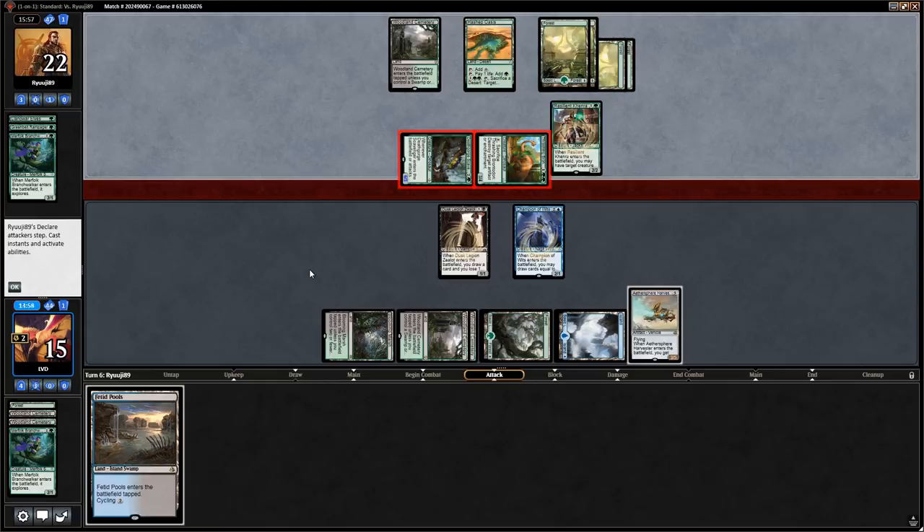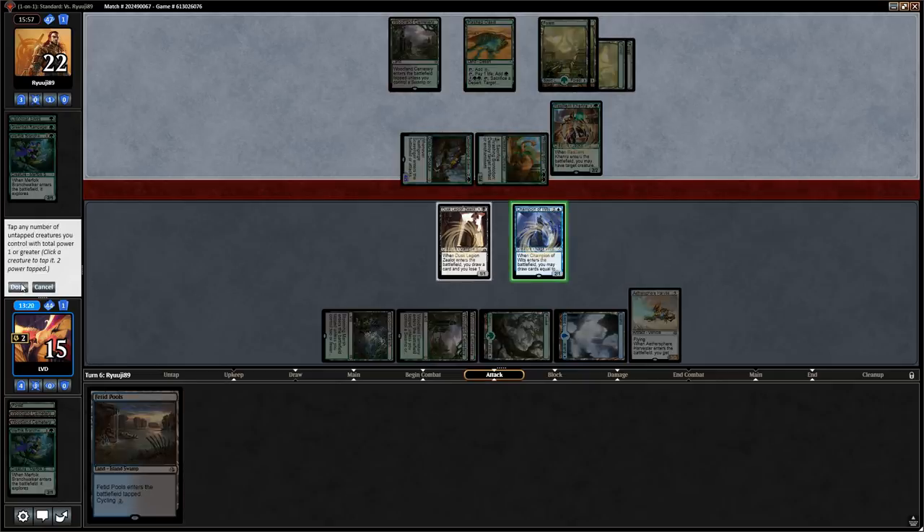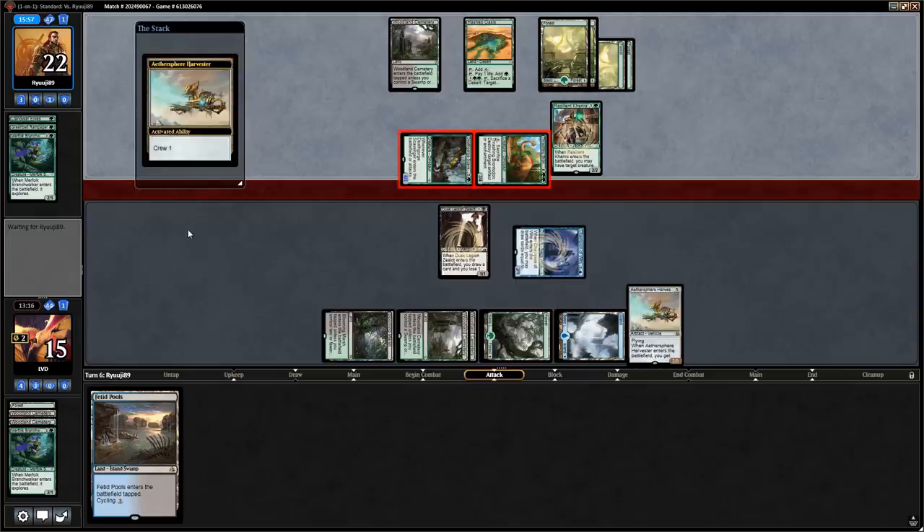If we block Champion of Wits plus Harvester we still don't kill the Brontodon. Triple blocking doesn't work since we have to crew the Harvester. Scavenger is a 6/5 — we could just chump block it for a turn. Our play is to crew the Harvester with Champion of Wits, chump the Scavenger with Zealot, and block Brontodon with Harvester. It won't kill Brontodon but if they use Blossoming Defense, so be it — that leaves Champion of Wits in play for future blocking.